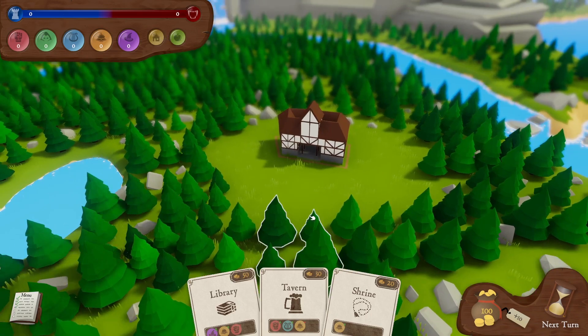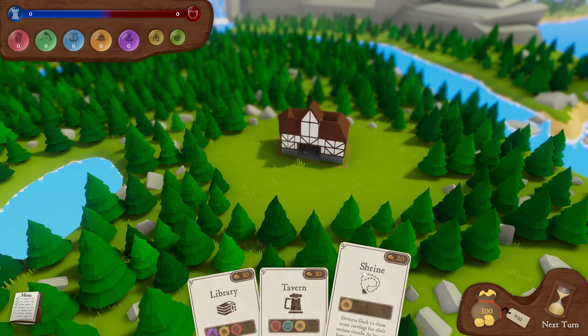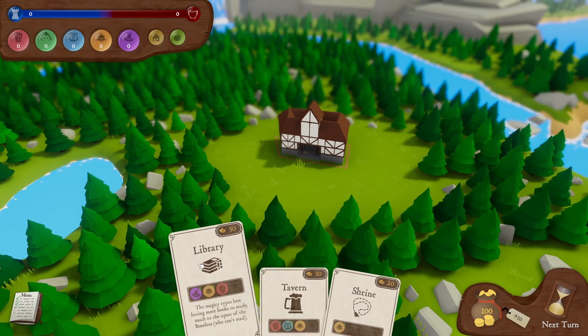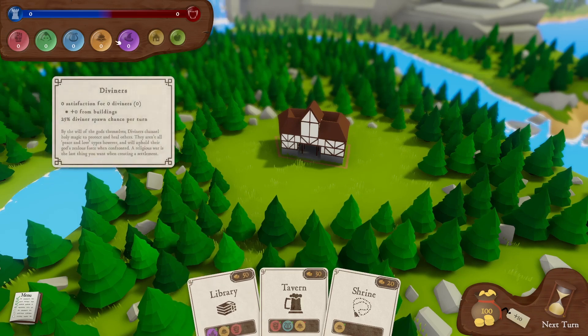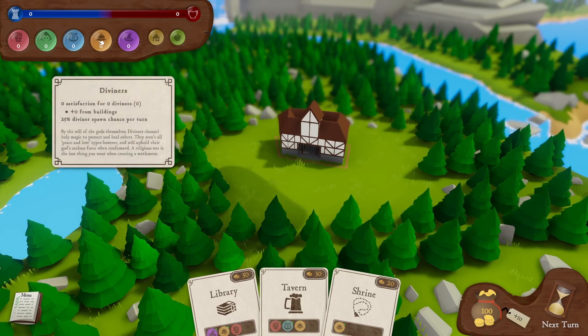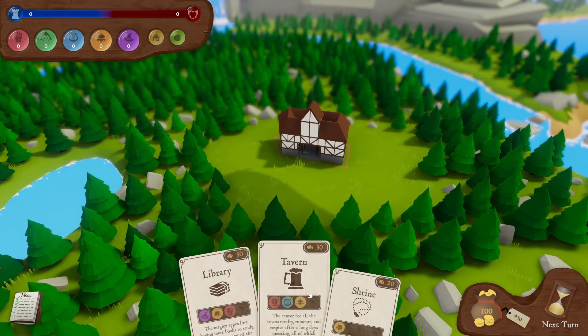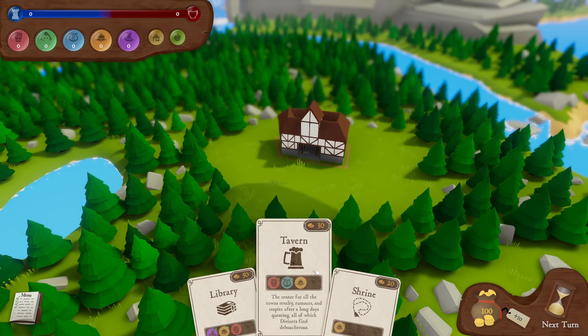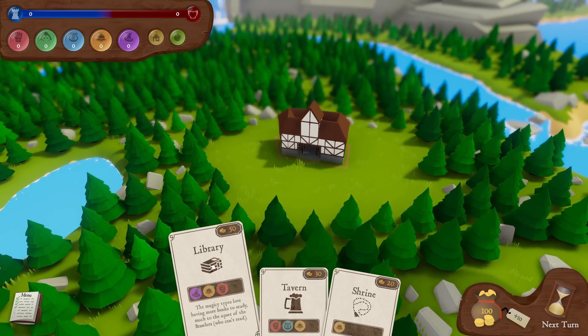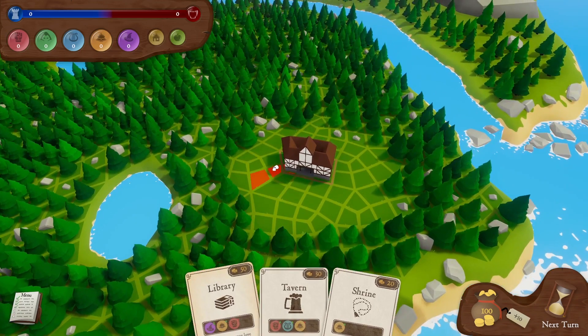I've not had much luck with this game so far — it's quite tricky. On this turn, if we play the library, we increase the purple and the yellow and decrease the red. The red being the brawlers, the purple being the arcanists, and the orange being the diviners. That costs 50 quid. The tavern has different stats. The shrine is positive but it's only for one person. Let's go with the library — the brawlers may not be happy, but never mind.